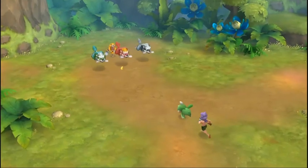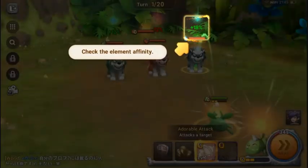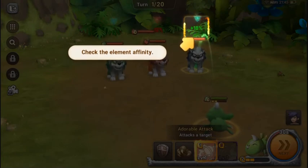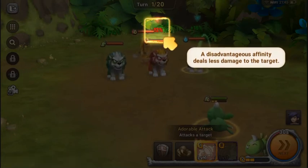We only have one pet and this guy has three pets. Hopefully our level-three pet can defeat all three. There's also an element affinity system here — one element gives bonus damage to a specific element. Our affinity is plant, which doesn't deal much damage against fire.